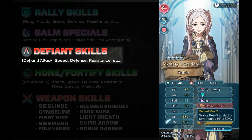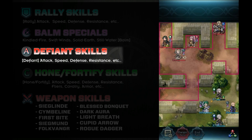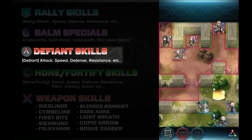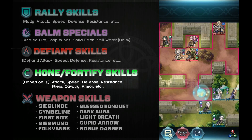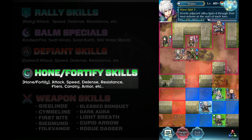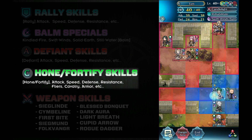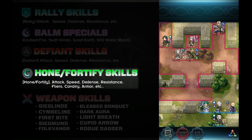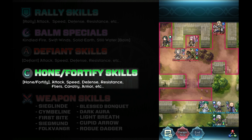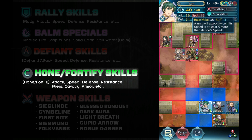In the A skill slot, there are the defiant skills. The defiant skills will grant the hero the buff at the start of the player phase if the hero meets the health requirement, which is 50% or lower. If the health requirement is met, the hero is granted the buff and it lasts till the end of the enemy phase. In the C skill slot, there are the hone and fortify skills. These are the most popular active buffs because they are easy to activate and can be granted to up to 3 units on a single activation — basically everyone on the team besides the skill holder.